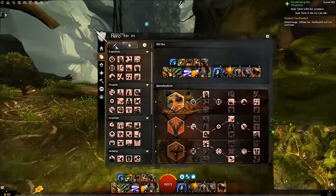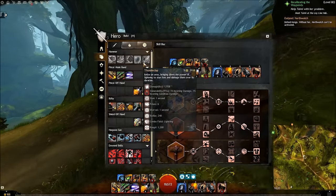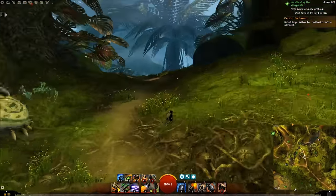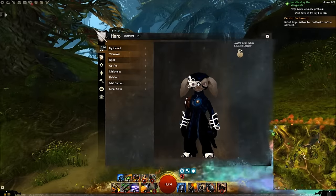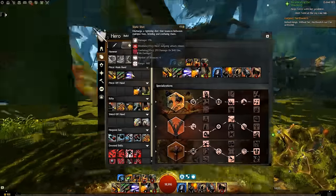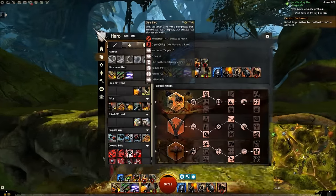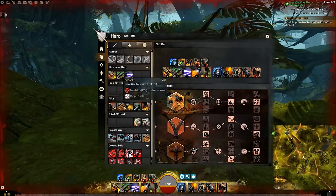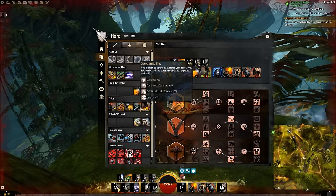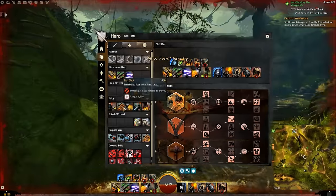One good thing about the engineer is they don't actually have too many weapon skills. We have the hammer equipped, though this engineer is not my scrapper because we have the elite skills. With the pistol you've got blindness, which is a small CC, so nothing really notable with the pistol. The pistol offhand does have a glue shot which can do a little bit of CC. With the rifle you have access to overcharged shot, which gives you a fair amount of defiance bar removal. Jump shot isn't too bad, and you also get net shot and immobilize. So a couple of different CC skills.